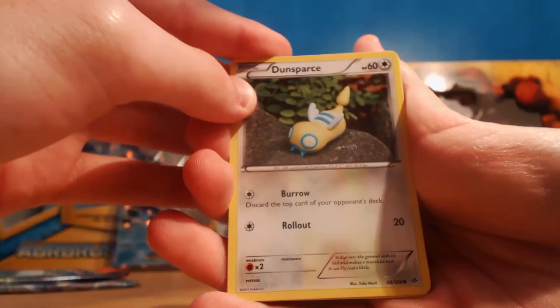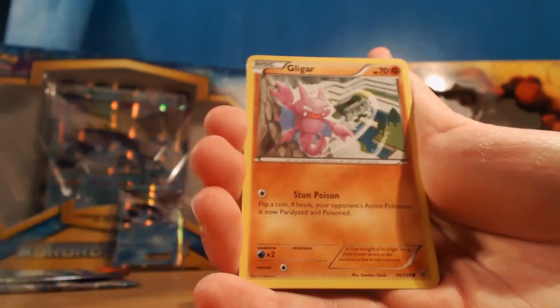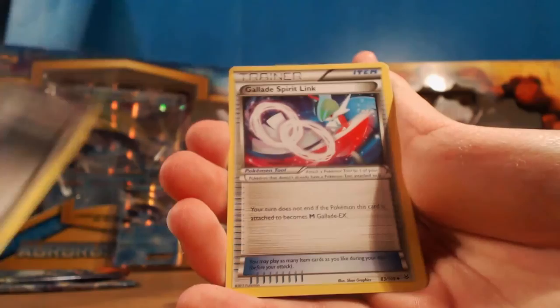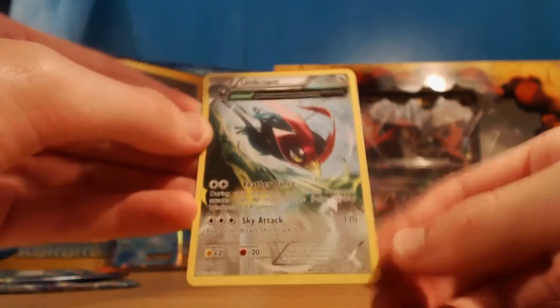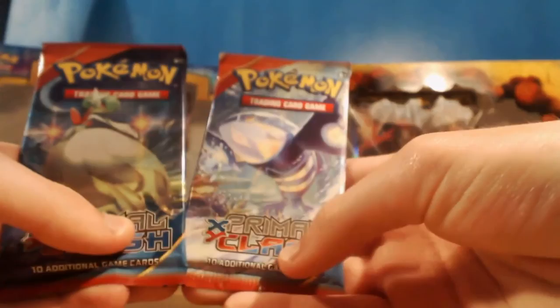We haven't pulled anything from this set yet in this session - it'd be nice to get something. We've got a Druddigon, Voltorb, Gligar, Shuppet, Meowth, Steven, Gallade Spirit Link, Wide Lens, a Reverse Fearow, and our Rare is an Ancient Trait Unfezant. Nothing too spectacular from Roaring Skies, which is a little unfortunate because that's where the better cards probably are.